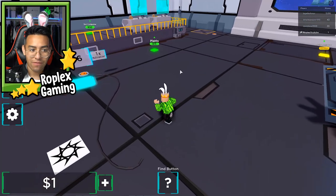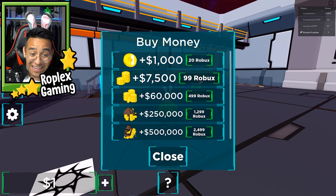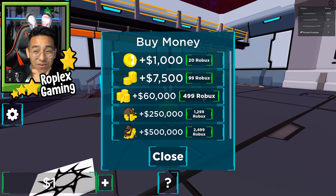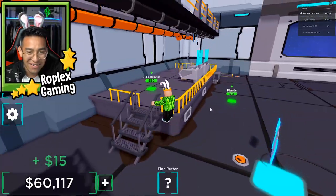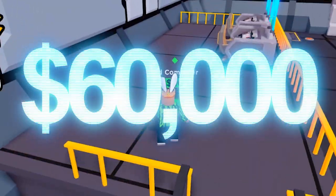I think this is taking forever. I'm going to purchase some money — 99 Robux for 7,000 coins. Should I just spend 500 Robux? I think I'm going to spend 500. Do I even have 500 Robux? I do. Okay, there we go — I just purchased 60,000 coins. That's insane. I don't really know what I should upgrade — I have 60k now.